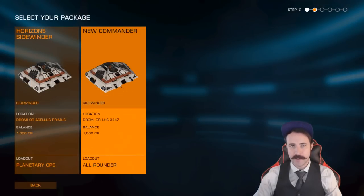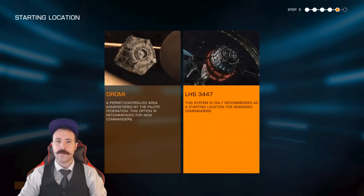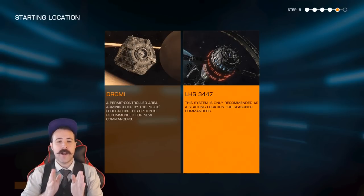After choosing your commander name, you'll be presented with two options: the Horizon Sidewinder and the New Commander Sidewinder. The Horizon Sidewinder will have two less cargo, which honestly doesn't really matter right now. It'll also have an SRV which allows you to drive a little doom buggy on landable planets. I'm going to go with the New Commander Sidewinder since I'll have a little more jump range without the SRV. If you're worried about other players killing you instantly, you might want to start in Indromi, which places you in a permit-controlled area. LHS 3447 is outside of this bubble and is open to anyone. From here it's going to start you in solo automatically.